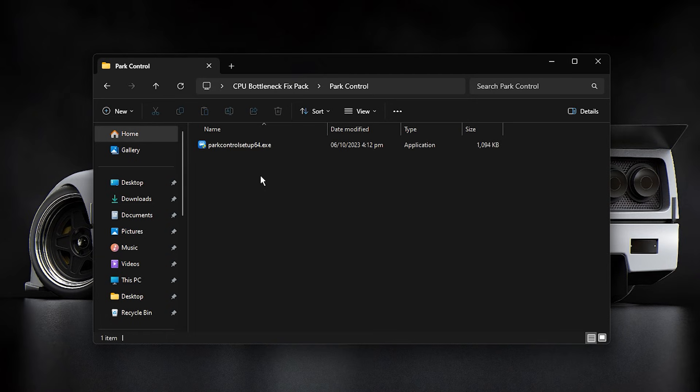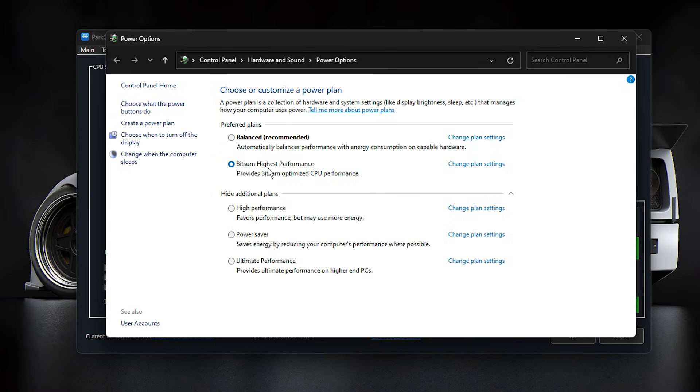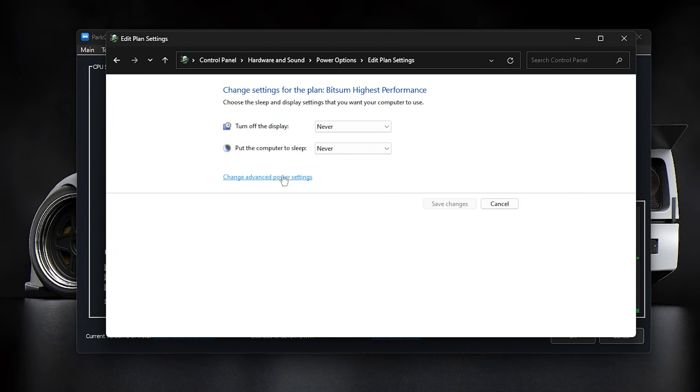Finally, let's take your CPU to the next level with Park Control. Download and install the program, then launch it. Once it's open, select the Bitsum Highest Performance profile. Make sure both Parking AC and Parking DC are set to 100 and disabled — this keeps all CPU cores fully active. Next, enable Dynamic Boost, which forces your CPU threads to stay active during gaming, giving you maximum performance. Now, go to power options and select Bitsum Highest Performance to ensure your CPU is running at full power.